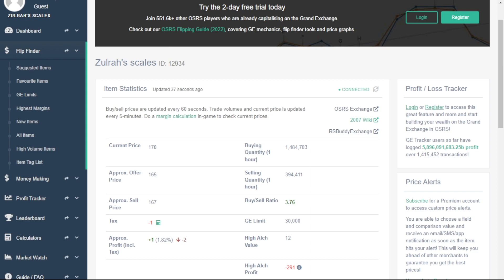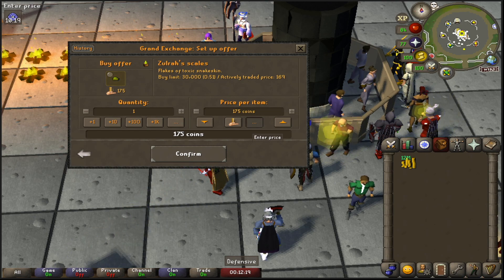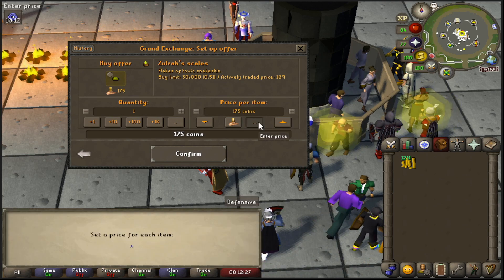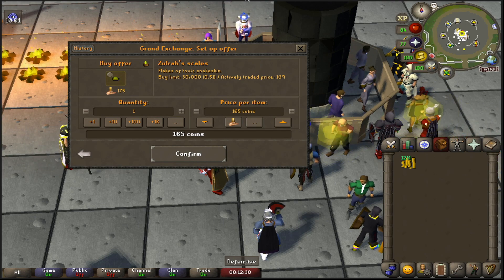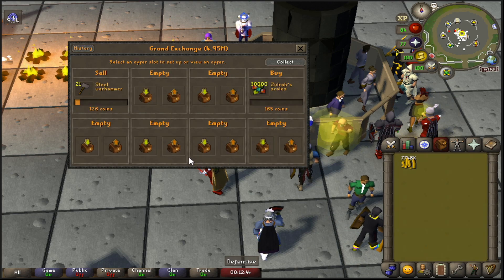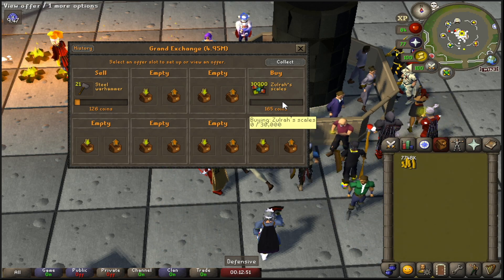We're going to head back over to the game now and show you how to combine this website with the Grand Exchange for low-effort flips that will make you a lot of money. It looks like the gap widened a little bit on the Zora Scales, so I want to take advantage of that. Right now in the Grand Exchange the median price is 175 GP — that's just the official RuneScape price that only changes every six hours. The website shows we could buy for 165 GP and sell for 172 GP, so we're going to give that a go and see if there is enough selling action at that level. I'll update if this buy offer comes through — we might have to adjust the price.